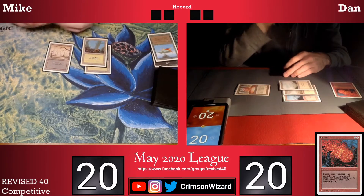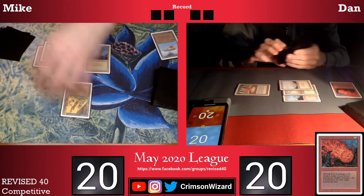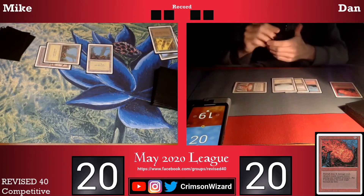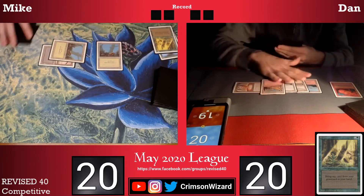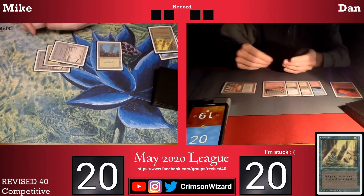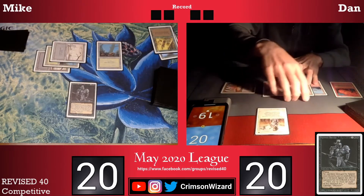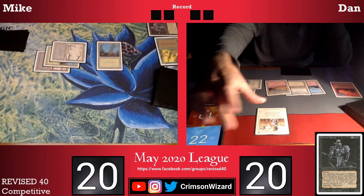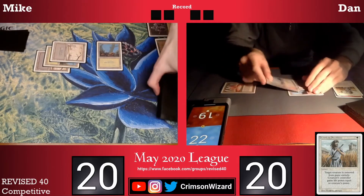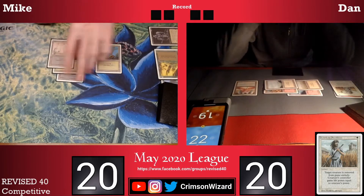Dan passes the turn back to me. I tap two mana and decide to Regrowth my Hypnotic Spectre and pass the turn back. Dan takes a point of damage because his Mana Vault has stayed tapped and falls down to 19. On my turn I cast that Hypnotic Spectre that I had previously Regrowth'd, but my opponent has the Swords to Plowshares, so I go up to 22. My opponent untaps their Mana Vault.